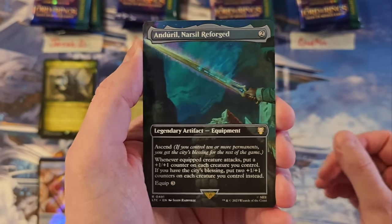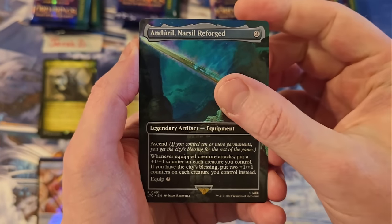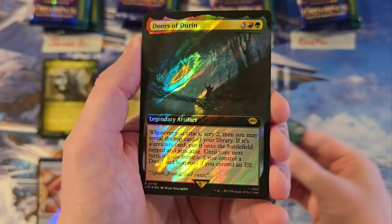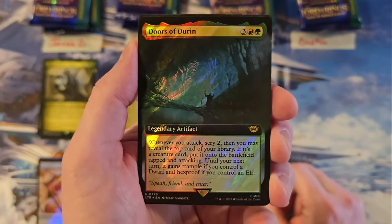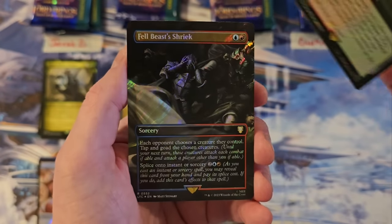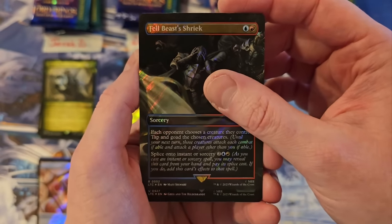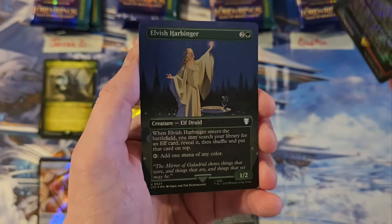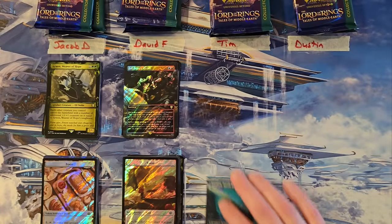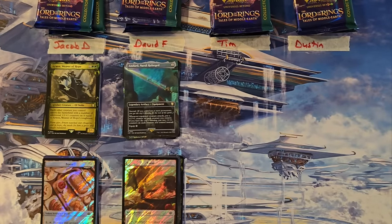Andrel — cool, one of the new ones. That is a 12. Doors of Dirt — I am a big fan of this card myself. That is a 17 in the Extended Surge Foil. Fell Beast Shriek, new card — that's a 19. And you have an Elvish Harbinger in the back in the Foil Hildebrand artwork. That's a 19, David.